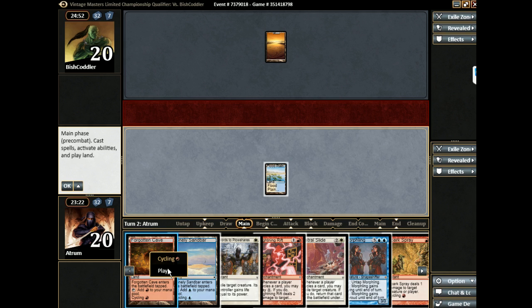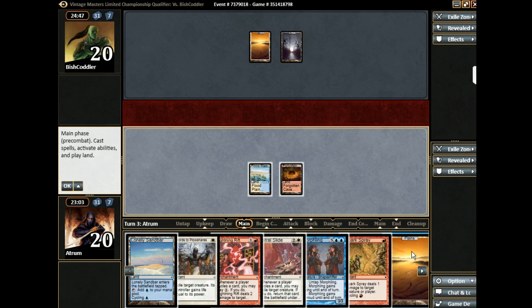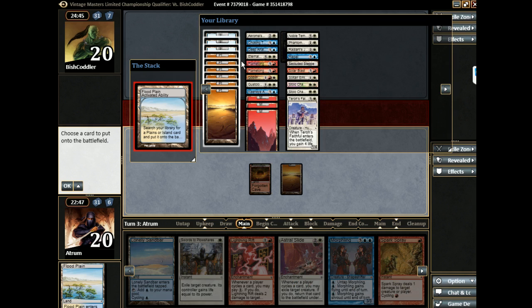Are we going to get Astral Slide first or Lightning Rift first? I think we do Lightning Rift just in case he cycles. I think we do Slide to save mana. Okay, so do you want to fetch an island with this then instead? Yeah, that would hit all of our colors. So we got island, because you can always cycle in response to playing Rift anyway. And we can play Rift next turn, and if we draw a mountain we get to cycle Spark Spray and blast something.